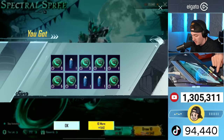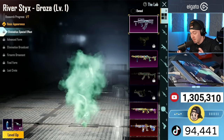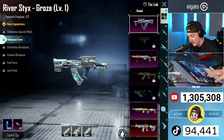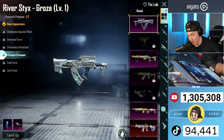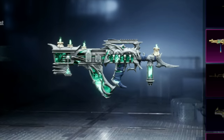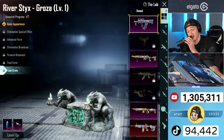Let's go to the lab and check out the River Sticks Groza. It doesn't have a glorious moment but it's freaking dope. We've got the elimination special effect, the advanced form gets all plasma gooey animated, the broadcast is fire, the final form is insane — look at that animation. And the loot crate has these little gargoyles doing curls with candles.